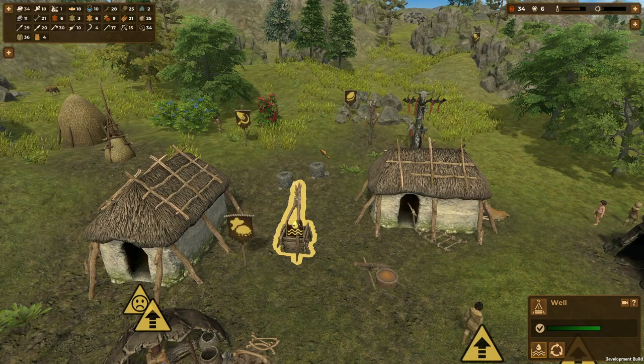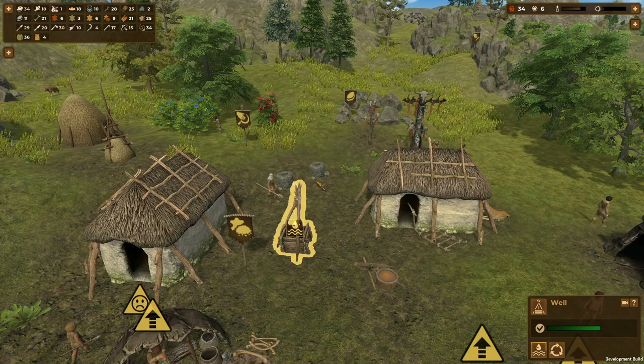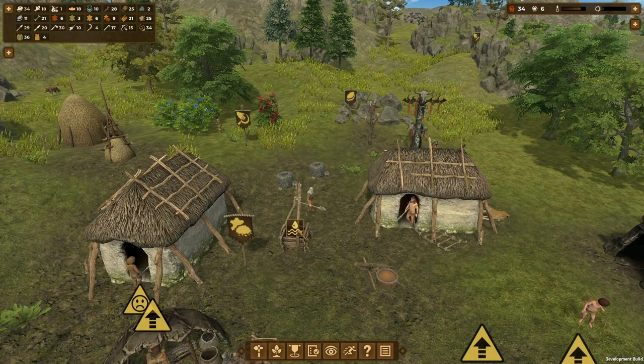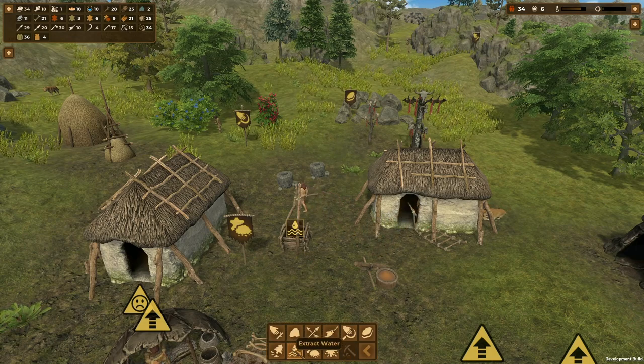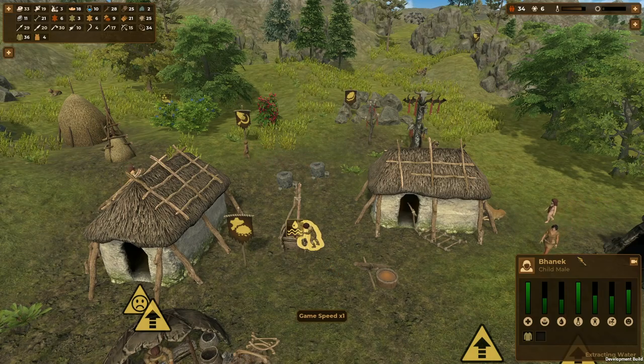I don't think anyone's actually collecting at the moment, so have a little look. Wells provide settlements with a steady source of water. They can be placed within the settlement walls and improve water management. I don't know if I have to set a task on that or if people will just go and do it. See, we can't assign it - it must do it automatically. And as if by magic, someone is actually getting water from the well.